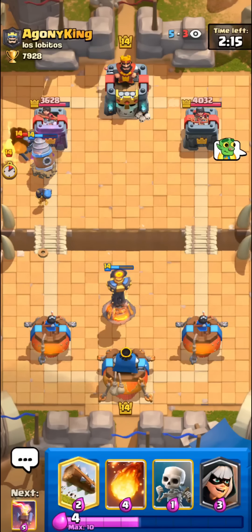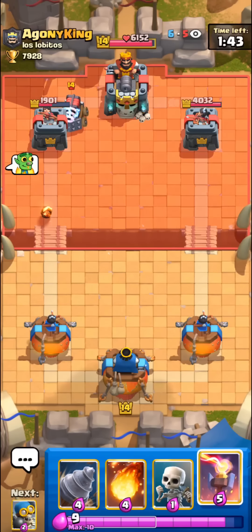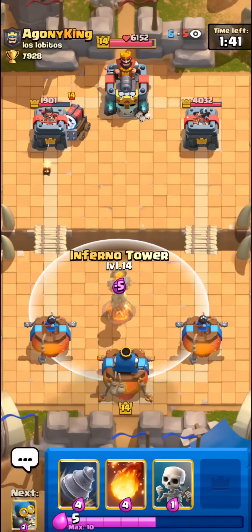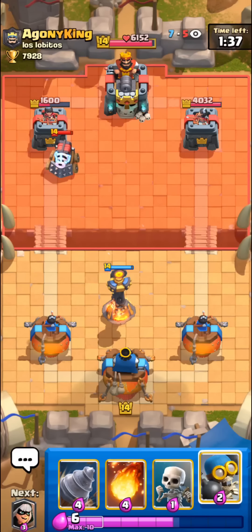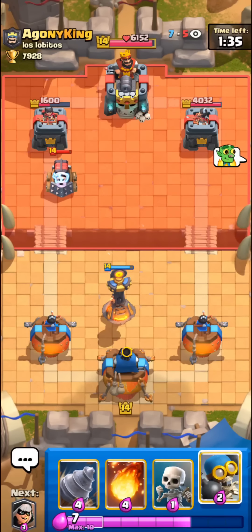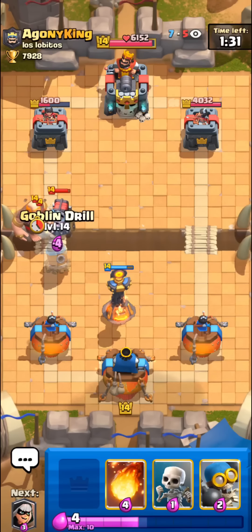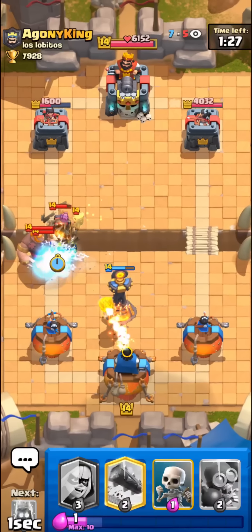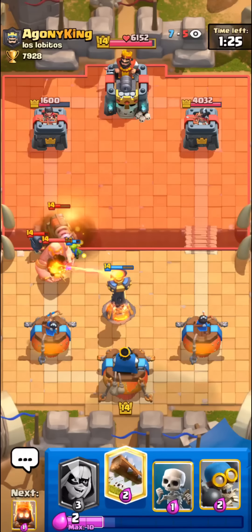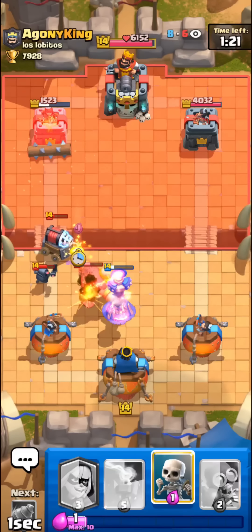Hopping into the first match against Agony King, who pretty much always runs Sparky — he's kind of starting us off with the Sparky first play. Just going to set up an early Inferno Tower. He's going with the Giant in front of the Sparky, so it should be pretty easy to defend. We didn't really have the drill to pressure him earlier, but since we defended his Sparky well, I'm going to pressure with it right here. Looks like he'll defend the Goblin Drill with his Mini PEKKA but Bombers are going to get a crazy amount of damage.